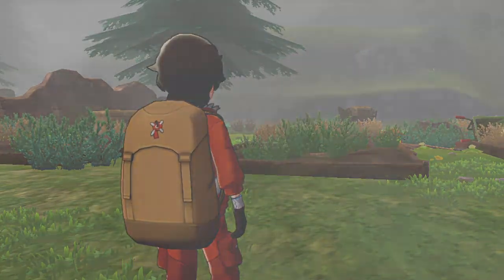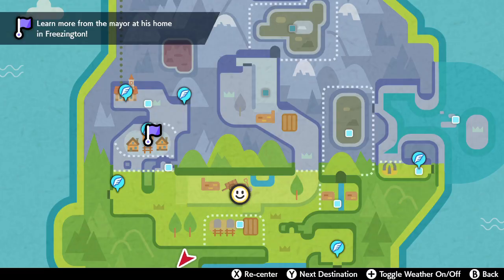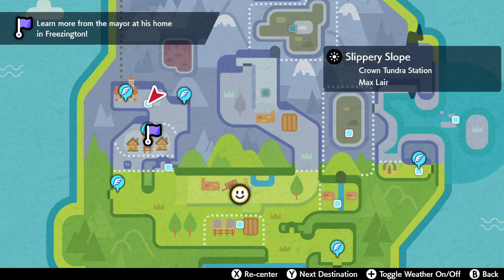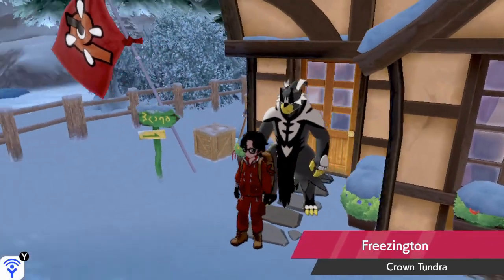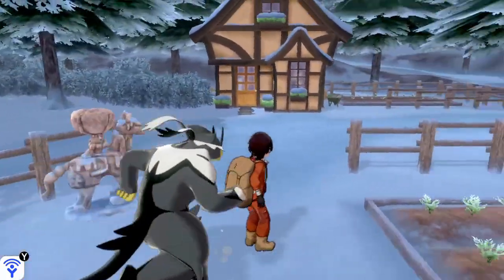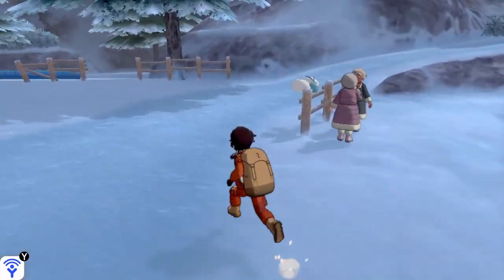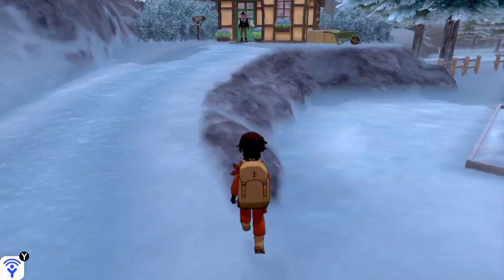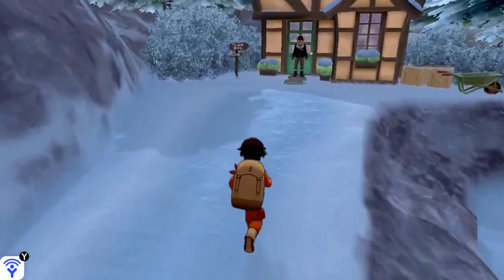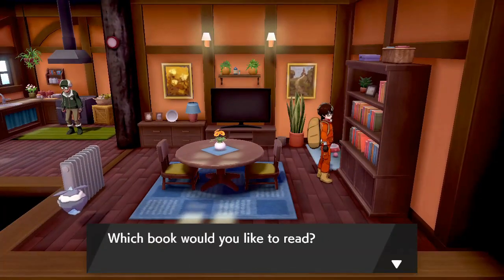You'll need to go back to Freezington and go into the mayor's house. You can fast travel or ride your bike. Once inside, the mayor has some books you need to read. You don't actually have to read them — you can just flip through them quickly. The bookshelf is right there in the mayor's house.